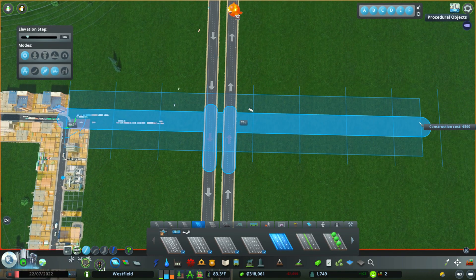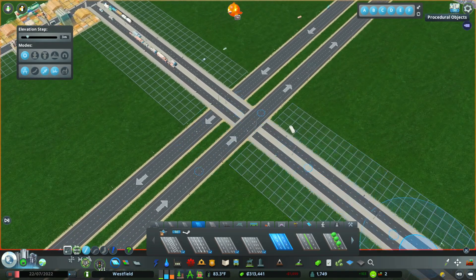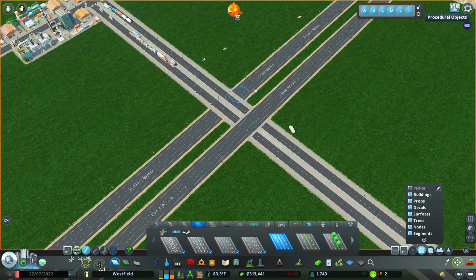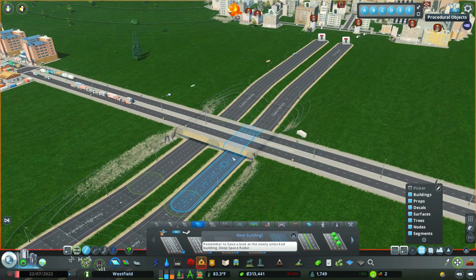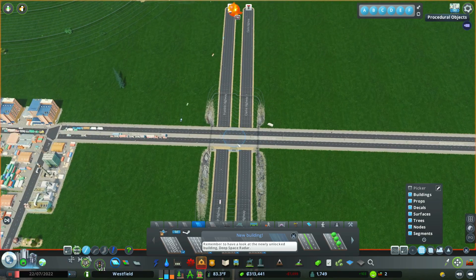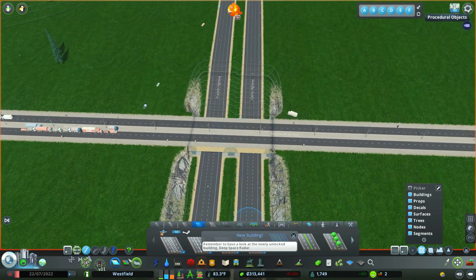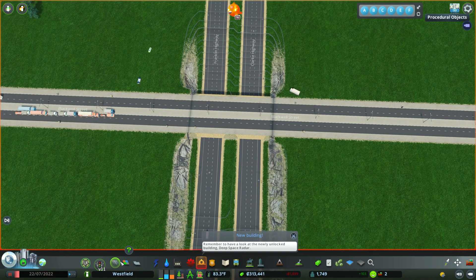For step number one, what we're going to do is grab a generic medium-sized road and stretch it over the highways that are going north and south. Right now it looks like garbage, so this is where you're going to need the Move It mod. The Move It mod lets you move roads. We're holding down the shift button and clicking on four different nodes, then pressing the page down button to make the road go underground — just far enough for cars and trucks to comfortably go underneath the underpass.